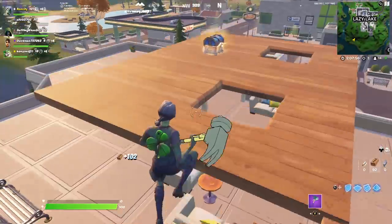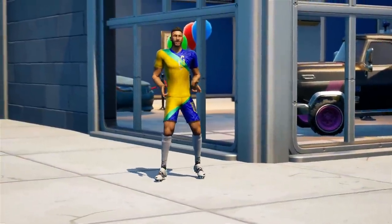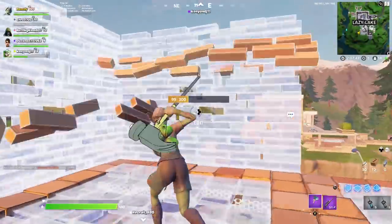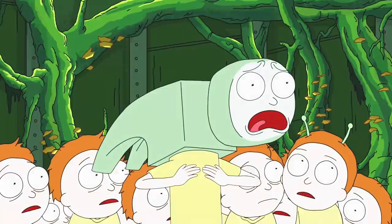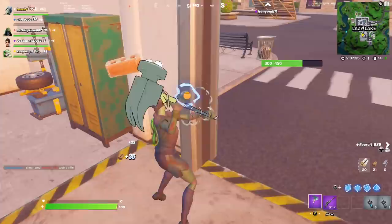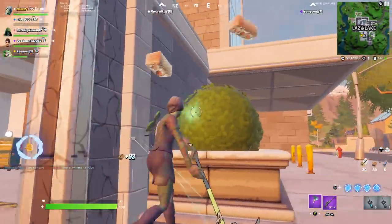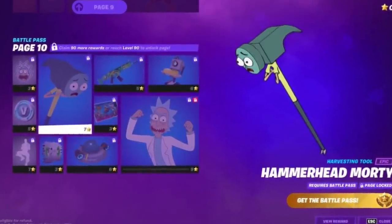The Putrid Playmaker. We've mentioned many styles of soccer skins including the Neymar Jr. skin, but never the zombie one. For this combo, use the Rainbow Clover for the back bling and the Hammerhead Morty for the pickaxe. The pickaxe isn't the sweatiest out there, but it's good — and the effect it has when you pick something up is great. You also have to reach page 10 and spend 7 Battle Pass stars to unlock this skin.